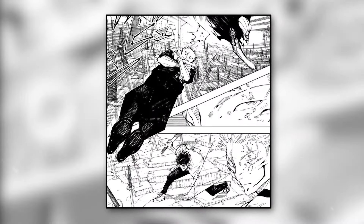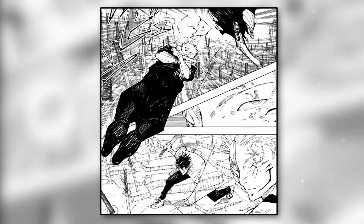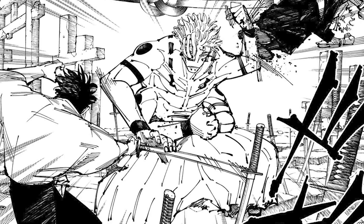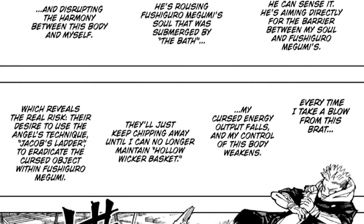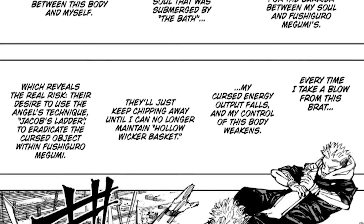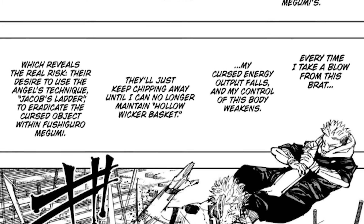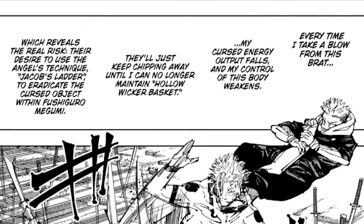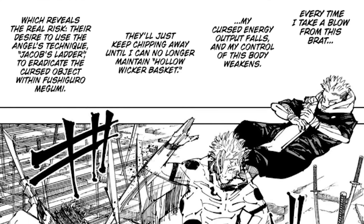They're pressuring Sukuna with more attacks — Rika literally throwing Yuji toward Sukuna to try and hit him with a Claymore finisher, while Okkotsu tries to slice him from the side. Sukuna, having two hands tied up using Hollow Wicker, can't use his other two hands. Even worse, he's aware of what Yuji is trying to do because they used to share the same body. He knows Yuji is purposely trying to hit the barrier between himself and Megumi to break Megumi free via Soul Disruption, and that each hit lowers his curse energy output while thinning the barrier — and he knows they'll use Jacob's Ladder to destroy the tool within Megumi.